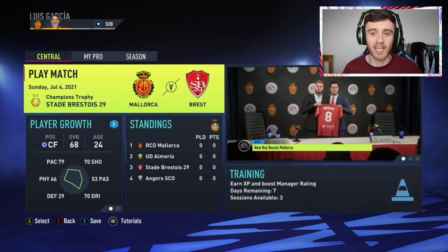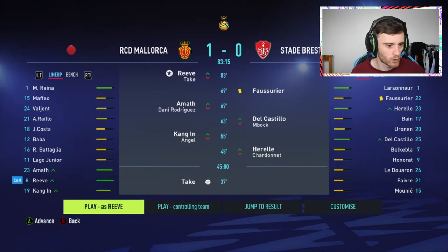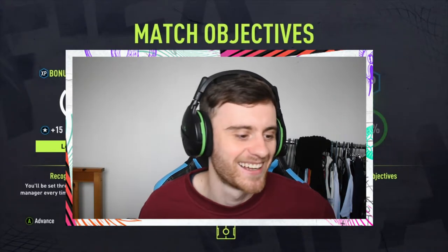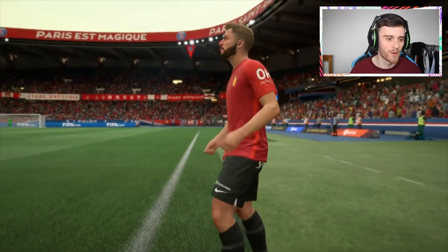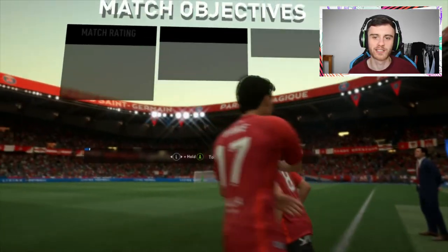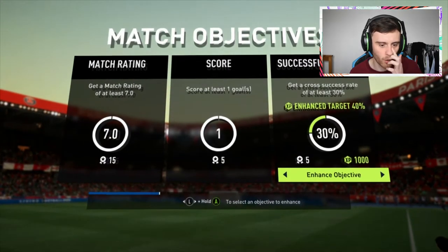We've got Stad Brest in the first game and it's going to be in the champions trophy. I think the manager's brought me on in the 83rd minute — it's going to be tough to break into this team even though it is only Mallorca. We're making our way onto the pitch. What do we need to do? Get a seven match rating, score at least one goal, and get a cross success rate of at least 30 percent.